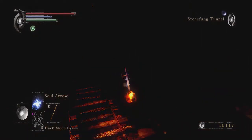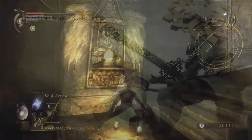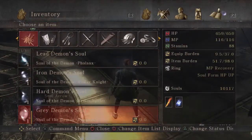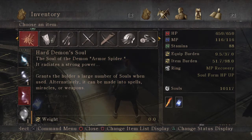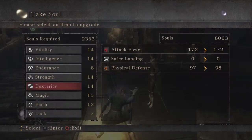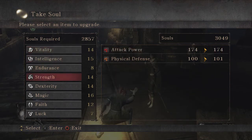Let's return to the Nexus, read the title descriptions, and end the episode. The soul of the Armor Spider demon radiates strong power — grants hold of a large number, so it can be turned into spells, miracles, or weapons. Iron demon soul — soul of the Tower Knight. I want to get dexterity. Soul of the lost, withdrawn from its vessel. Let's do a little magic. Let's do a little intelligence. Let's do a little magic again.